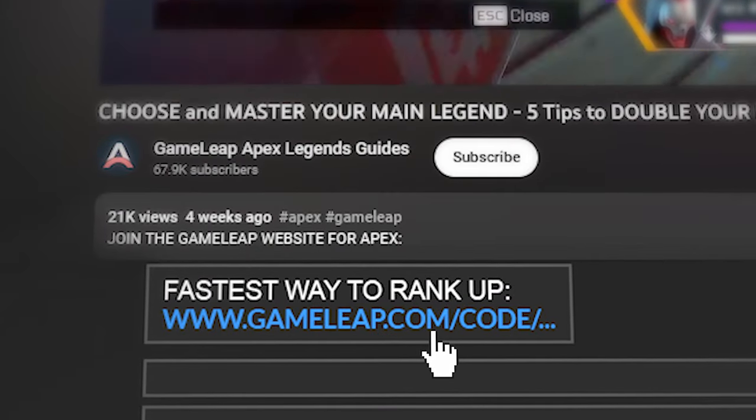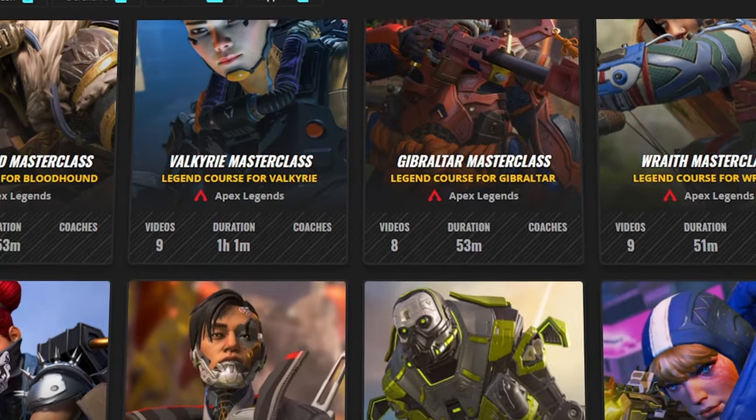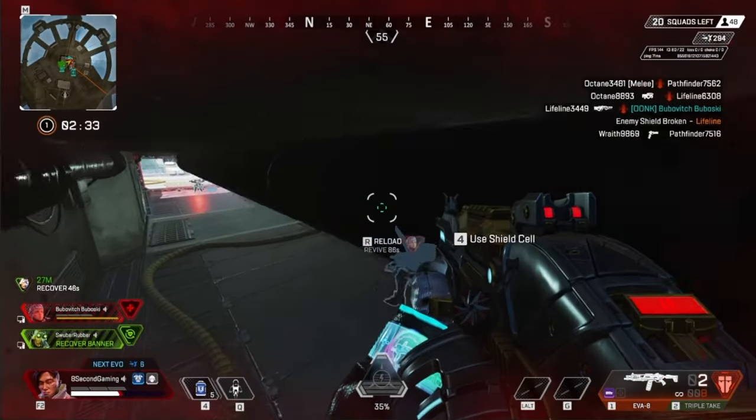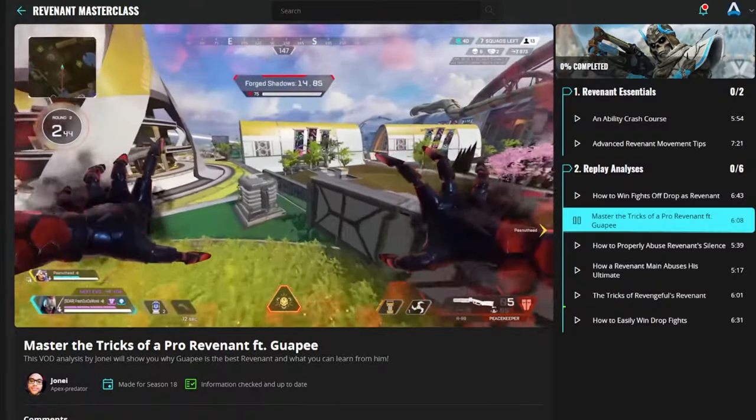Just quickly, if you guys are looking to take your Apex skill to the next level, then you need to check out the GameLeap website right now. Over there, our top level coaches are creating the best, most highly informative guides to make you the best player you could possibly be. We have legend guides, gun guides, VOD reviews, and much more, so click the link in the description, pick yourself up a membership, and start to improve today.